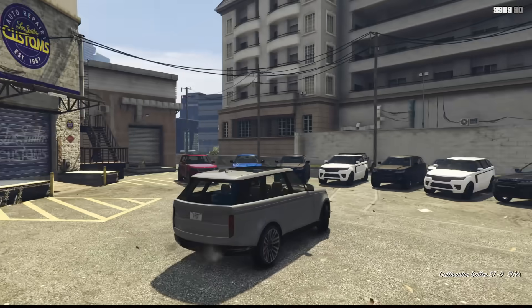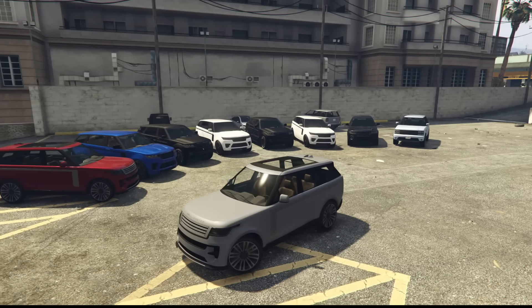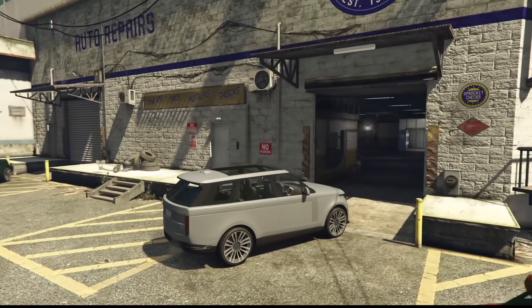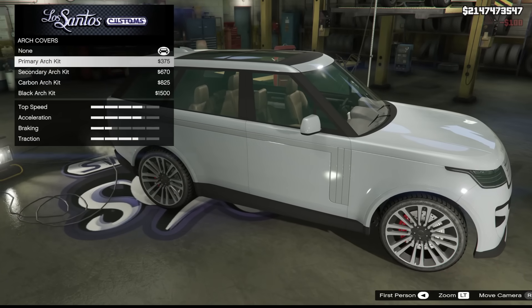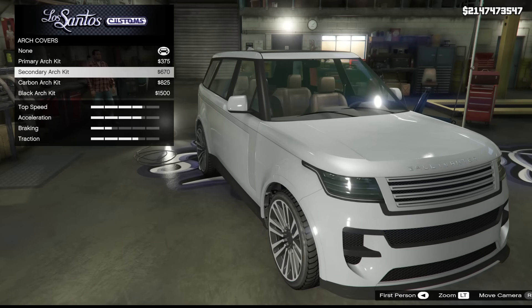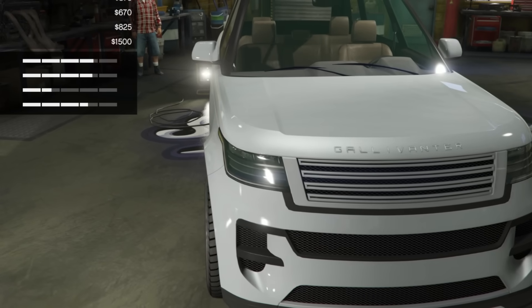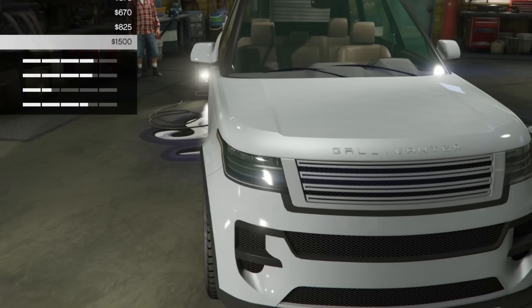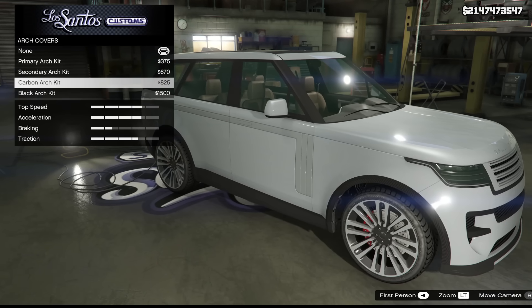It's strange that Rockstar went with this approach, going from reusing the same model again and again to an early duplicated Ranger. Starting modifications, we have arch covers — little extended arches with different colors. It looks like the exact same extended arches as before.